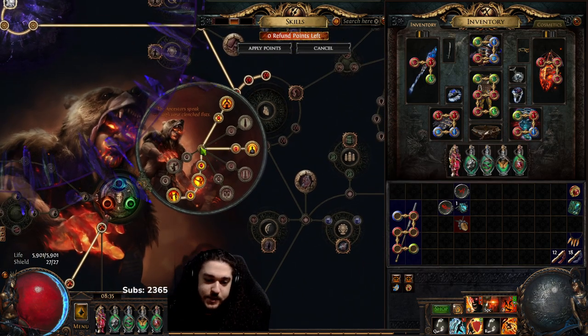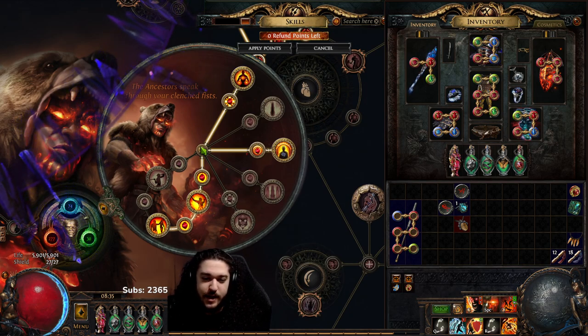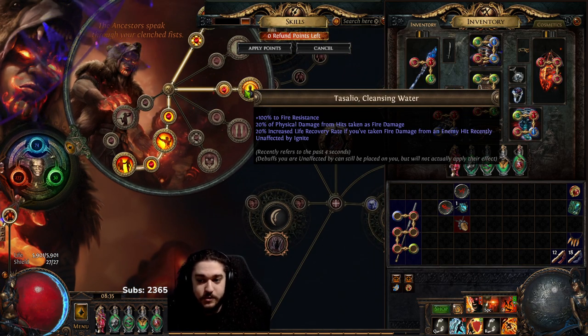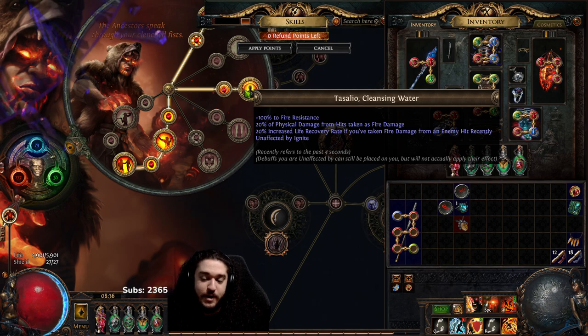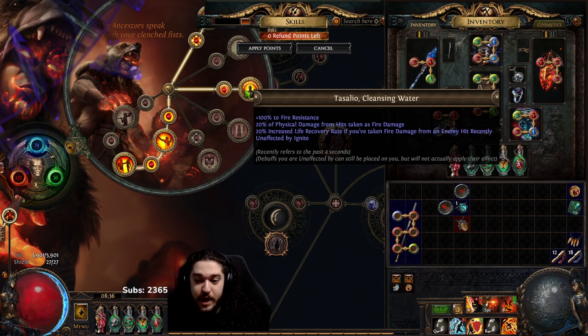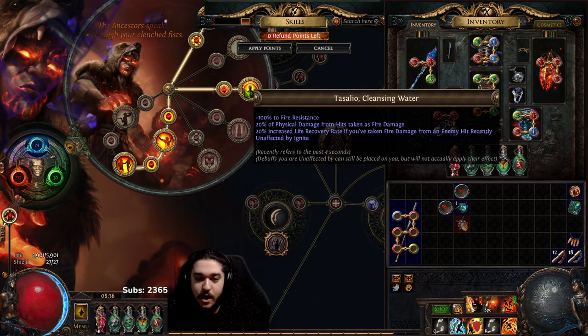Why Chieftain? Honestly the number one reason is I just wanted to try it out - I've played a lot of Juggernauts and Inquisitors. Chieftain gets one of the strongest defensive nodes, Sallow Cleansing Water, solely for survivability. It gets RF running very early just like Juggernaut. Unaffected by Ignite doesn't really matter much. The 20% life recovery if you've taken fire damage from an enemy hit is 100% uptime while mapping. Physical damage from hits taken as fire is a great defensive layer, and 100% fire res gives more flexibility to gear aggressively.